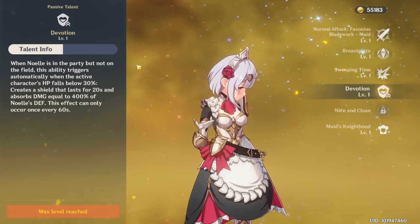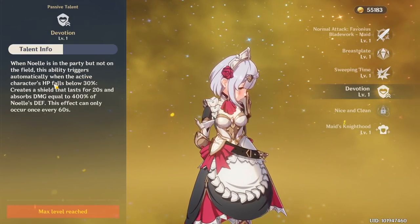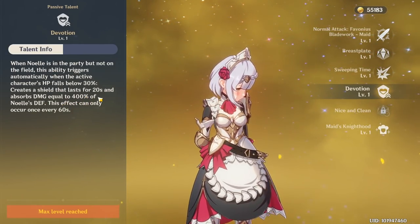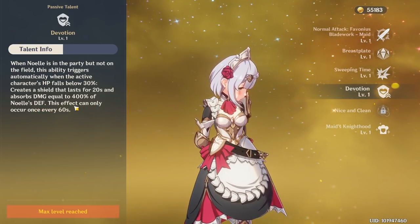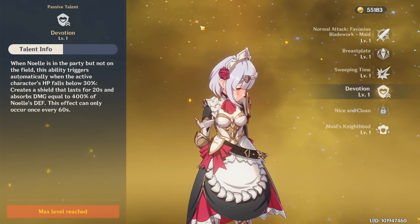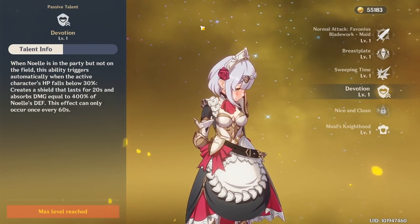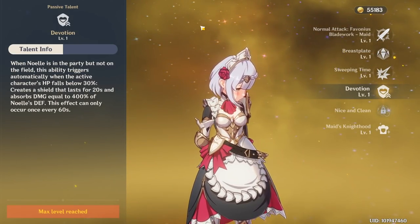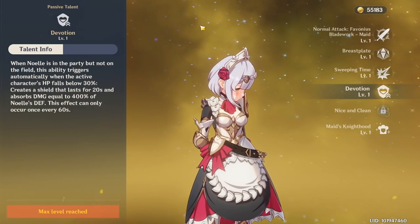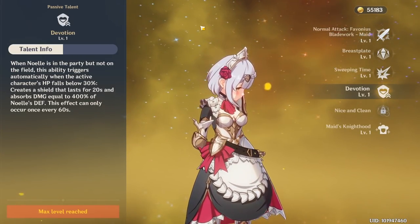For the first passive, Devotion: when Noelle is in the party but not on the field, this ability triggers automatically when the active character's HP falls below 30%. It creates a shield that lasts for 20 seconds and absorbs damage equal to 400% of Noelle's defense. This effect can only occur once every 60 seconds. So if you're using Noelle as a support character — you use her E, switch over to a different character — you're going to use her for her shield, a little bit of healing, and her ultimate to generate elemental crystals to negate elemental attacks.